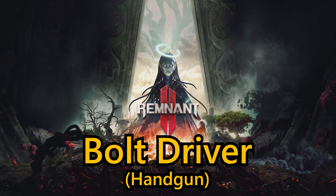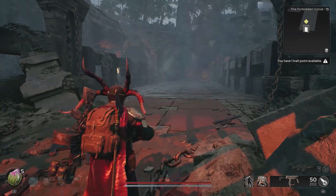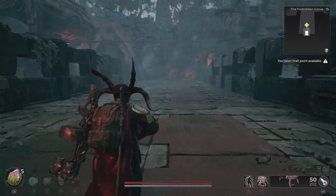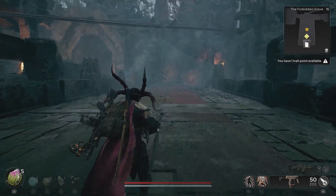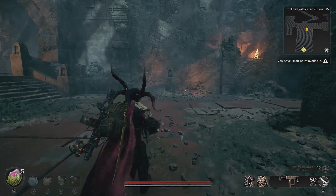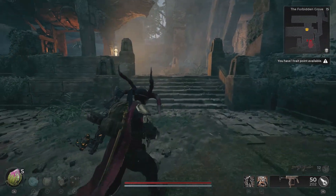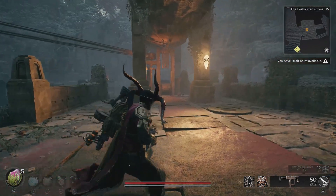First of all, we've got the Bolt Driver handgun, which will be found on Yasha in The Forbidden Grove. You're going to be able to obtain this one by completing the Secret Water Heart puzzle, which will also unlock the Carnage in C Minor trophy or achievement. You're going to need to use the Water Heart in order to gain access to the Ravager's Lair, providing you've got The Forbidden Grove as your starting point on Yasha.